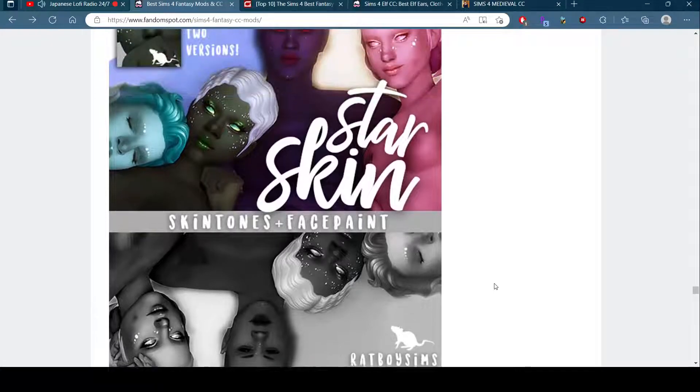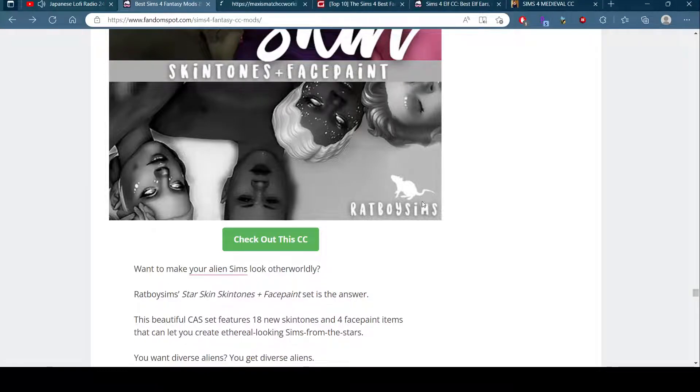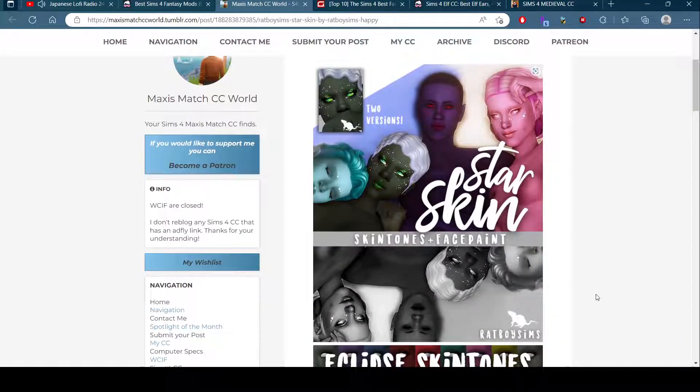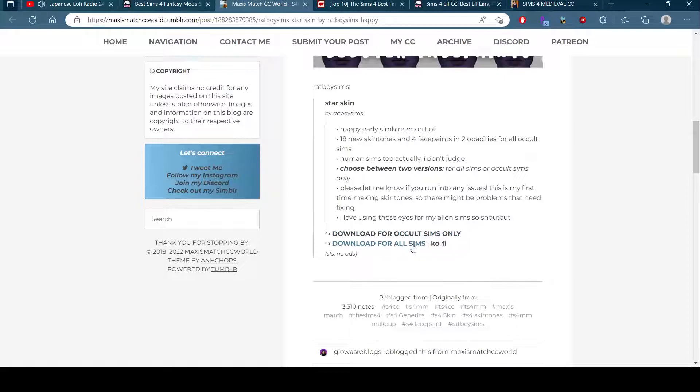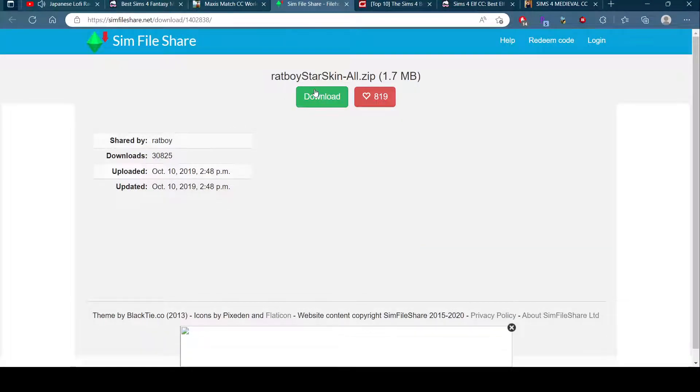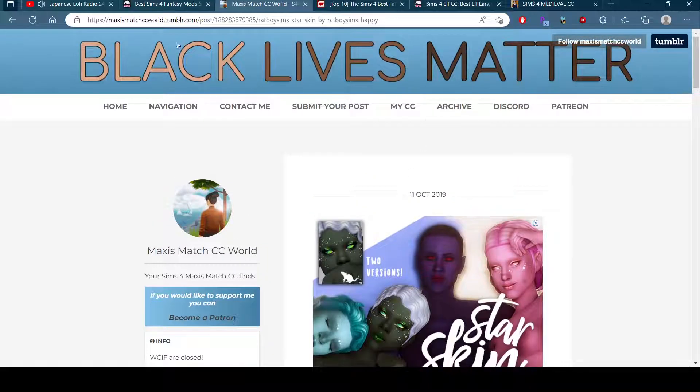Ooh - I could use this for my sea elf! An elf sim - that's sick. For all sims. Because I have to manually make my elf - there is no elf option in the occult section. Although - yes I do, by the way - and in case you follow me and were a racist piece of shit, you can leave.